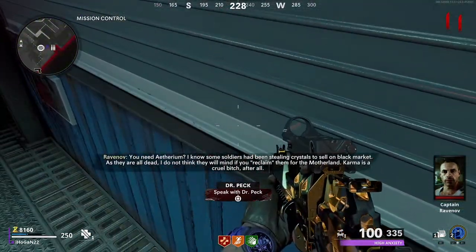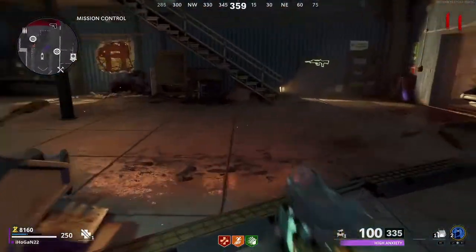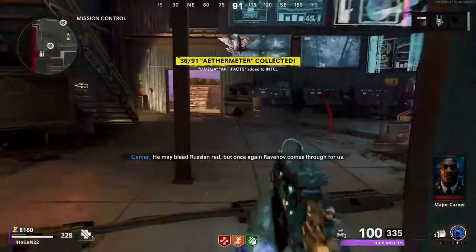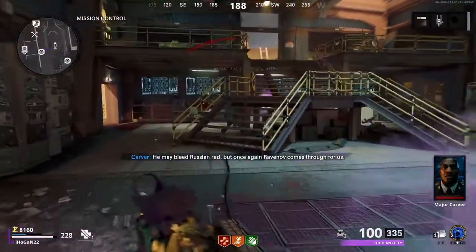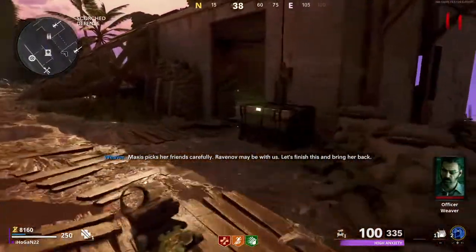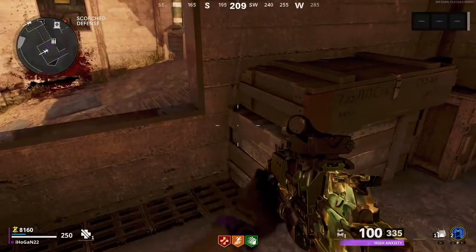After that cutscene plays, Peck will shut the shutters down in his shop. After a couple of seconds, you'll get a code given to you audio-wise. Run over to the locker next to the shutters, hold square, and you'll get another part out of it. Then run straight behind you into the Scorched Defence area. In the second building on the left, there's a shovel on the right-hand side — pick that up for the next step.